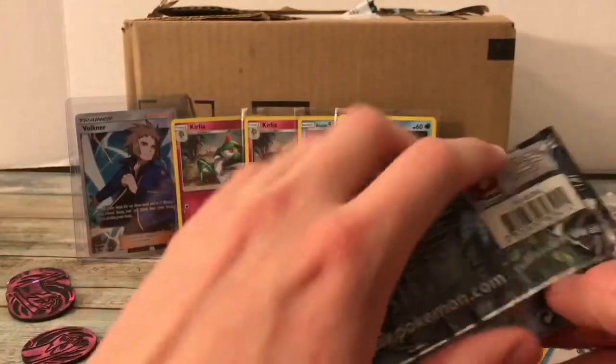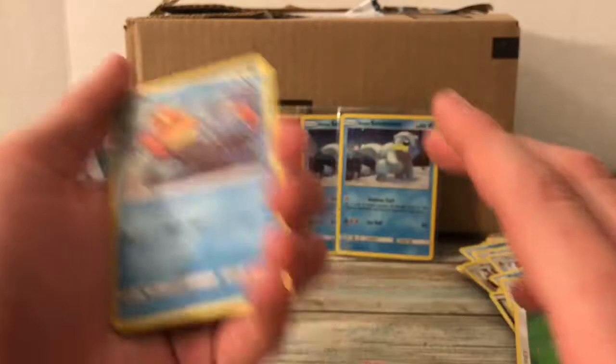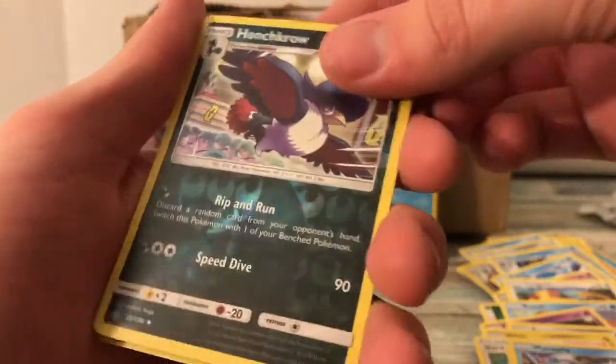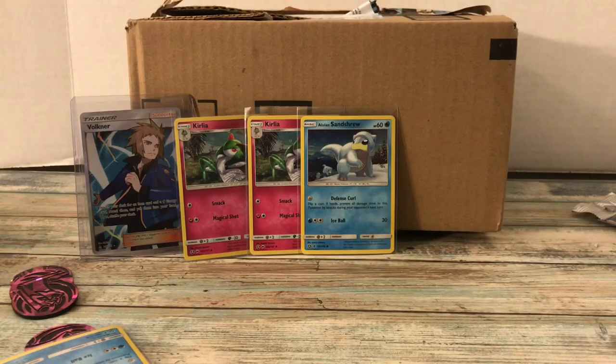Now we have the last pack — hopefully there's something in this one too. I always want the last pack to be better, because it just seems more epic that way. We got Sneasel, Magnemite, Croagunk, Bronzor, Gible, Gardenia, Gabite, Manaphy, Reverse Holo Honchkrow, and Toxicroak as a regular rare. At least we got one good pull out of four, which is still average, so that's good.